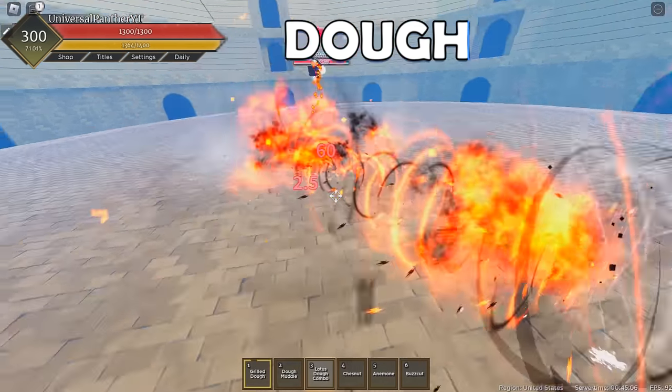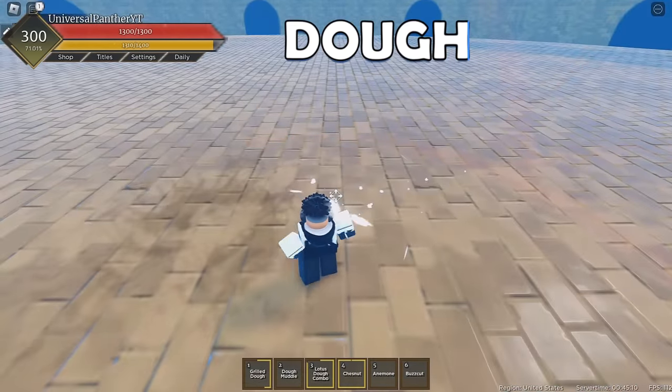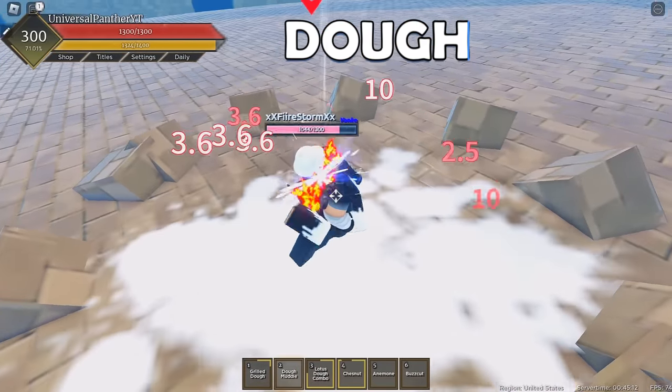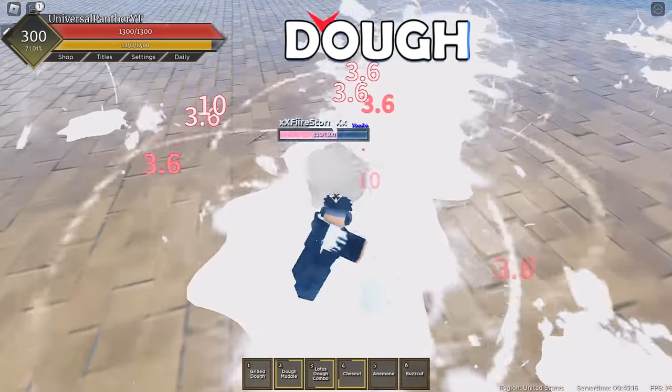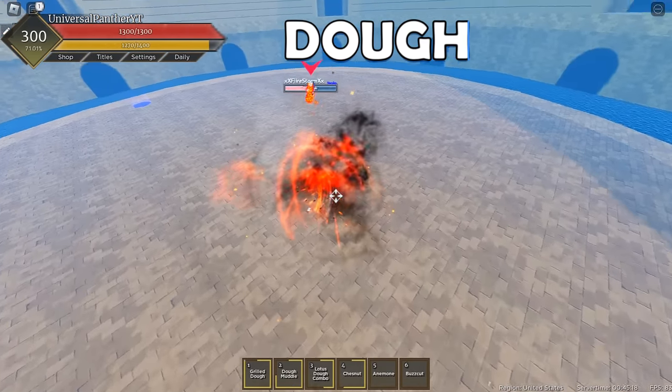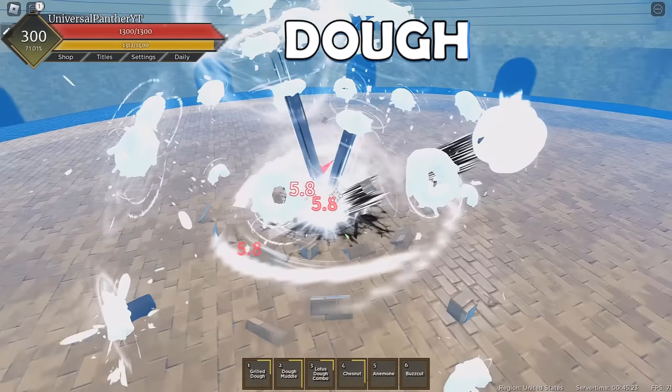Next up, we have what is the best fruit in the game, in my opinion — and honestly, my opinion stays valid. You start off with Grilled Dough, then you want to follow up with four M1s into Muddle. You've got to do this fast, otherwise they will escape. Four more M1s into Grilled Dough again. Make sure you Soru, catch them with more M1s, then knock them back, and catch them with the five before they can react.